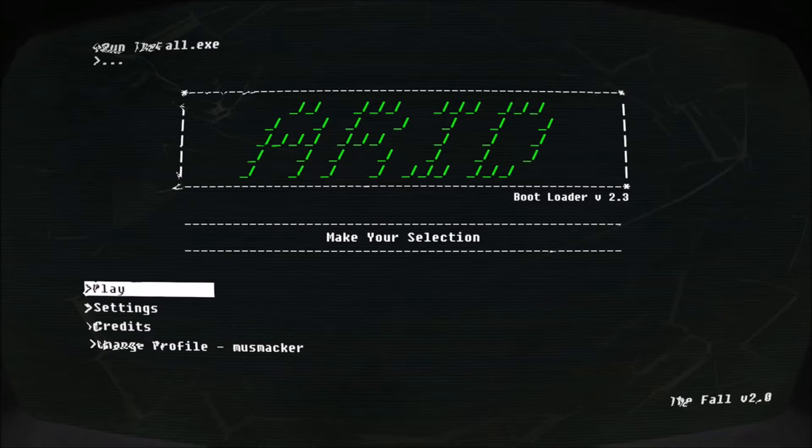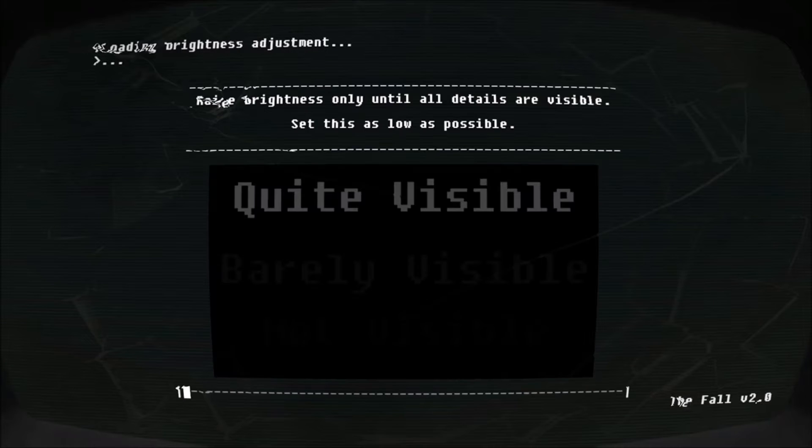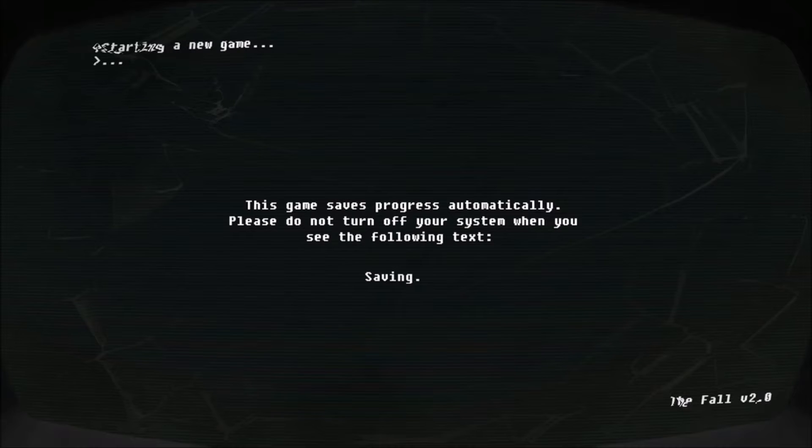What's going on guys, got a new series coming at you. I thought I'd actually play a game from start to finish in a series and take this one seriously. This is The Fall — I picked this up for like a dollar fifty, it was like eighty four percent off. If you guys play Xbox, it was on the Xbox marketplace on sale. Let's hop right into this. I'm not entirely sure what I'm hopping into — the only thing I really know is it's about an astronaut. I'd rather not give away too much.